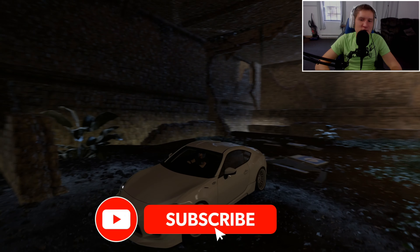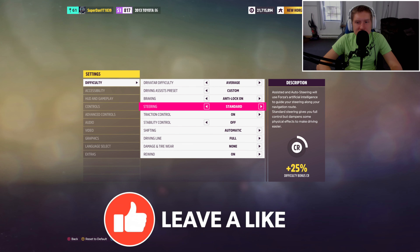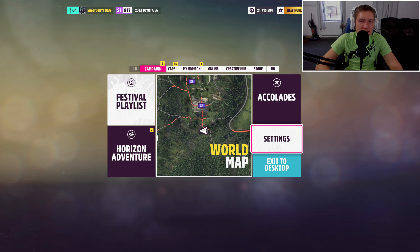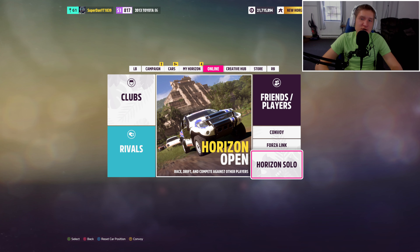Once you find the spot that you want to go to, you're going to go into your settings. This is not required but I highly recommend it. Turn off damage and tire wear, because when you're making a cinematic you don't want your car all dinged up.